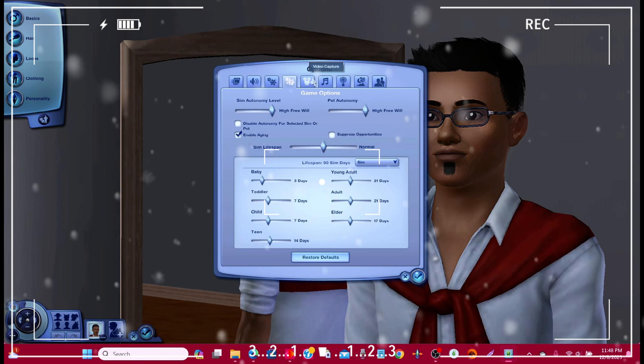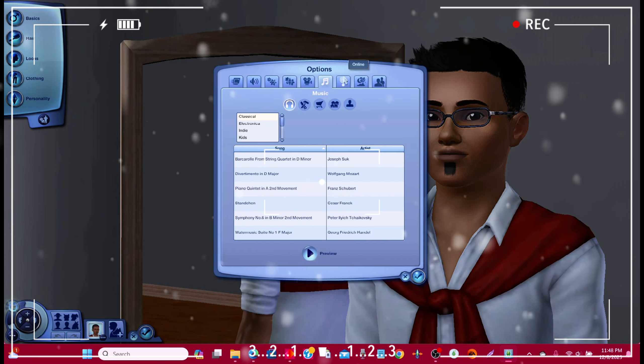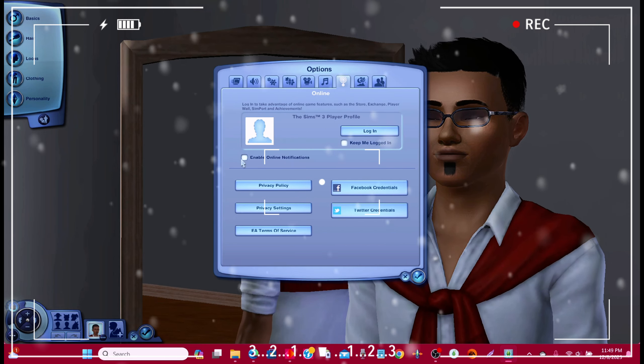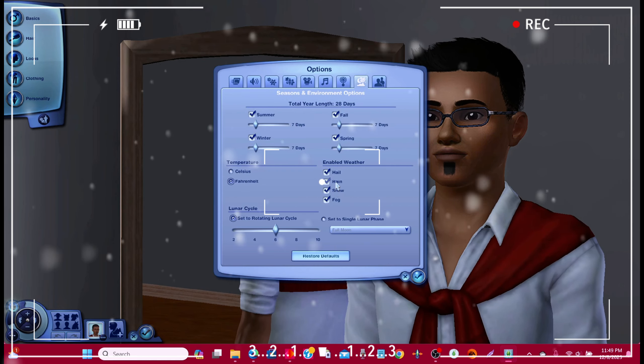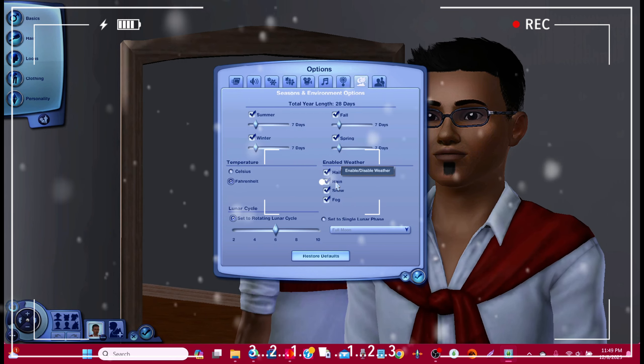There's something else here that doesn't affect anything - online. So you click this tip so that the online options don't keep coming in. It does not matter. Now, this is to speed up your game - these are speed-up game tips at the end here.